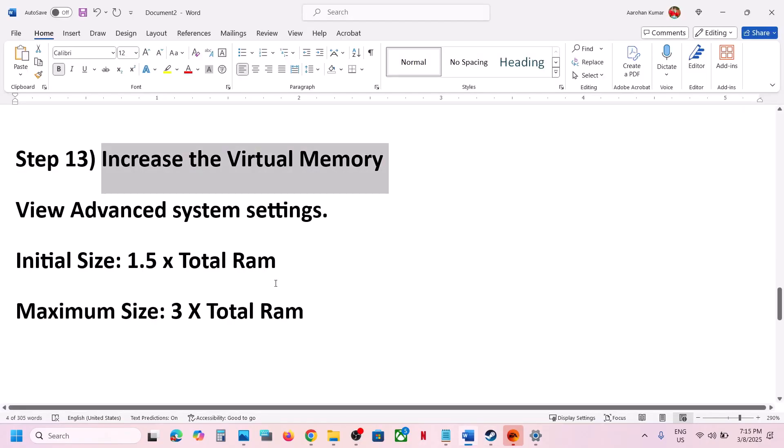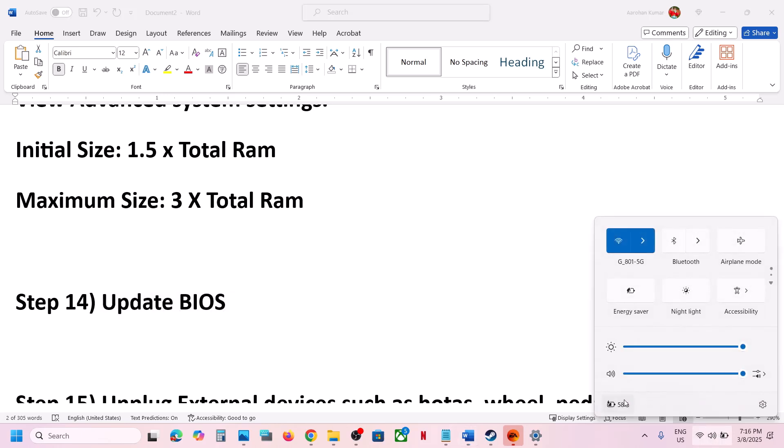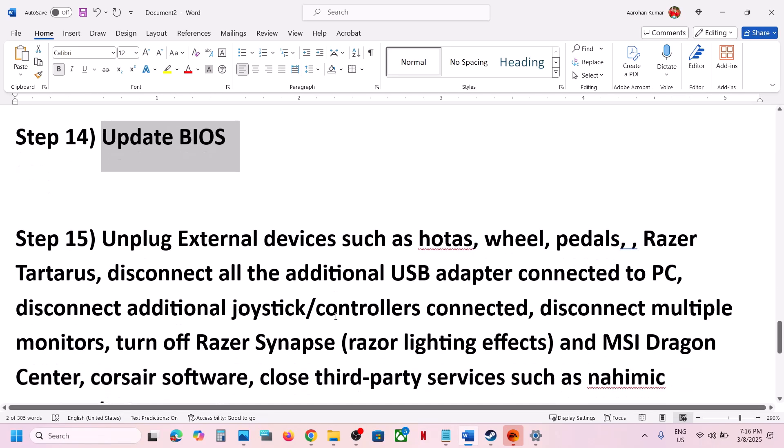The next step is to update the BIOS. Go to your system manufacturer's website, select your model number, and install the latest BIOS. If you are on a laptop, make sure the battery is above 10% and the AC adapter is connected. After the update, log into the computer and launch the game.